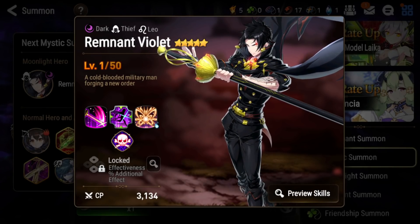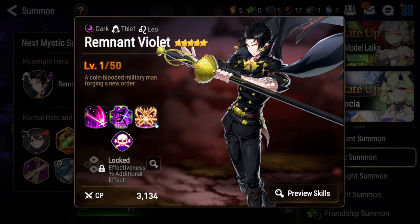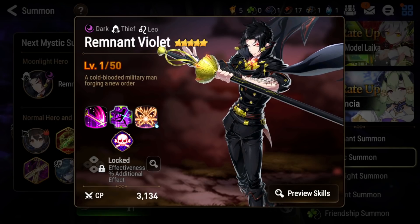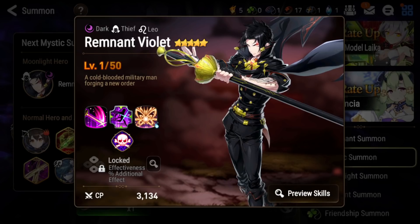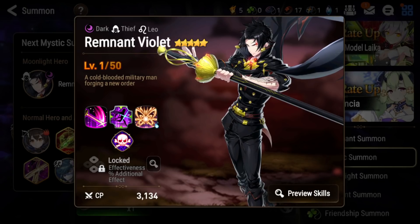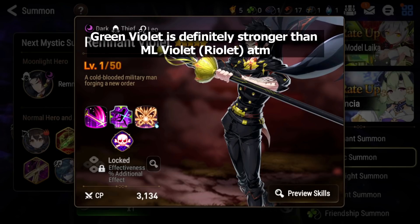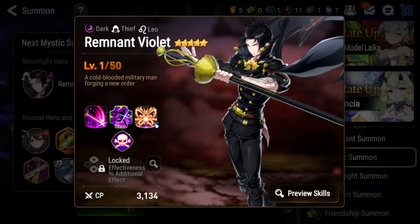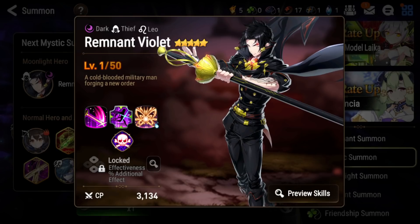With ML Violet you need to evade to be able to do anything, whereas with Green Violet even if you don't evade sometimes you're still fine because he has his S2 and S3. Green Violet is also easier to gear because Perception gives you crit chance and crit damage. At this point I'd say Green Violet is better than his ML counterpart — he has fewer counters and being reliant on an evasion buff is really hard in this meta. It's similar to Meleelin getting one-shot when her buff gets stripped.